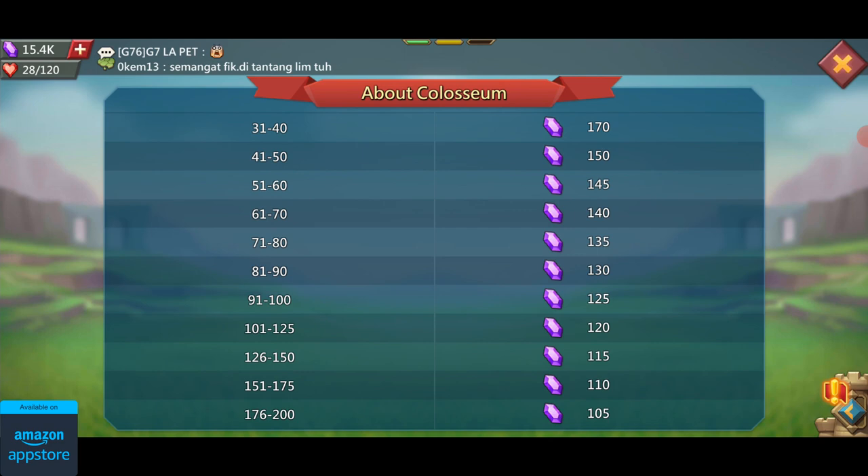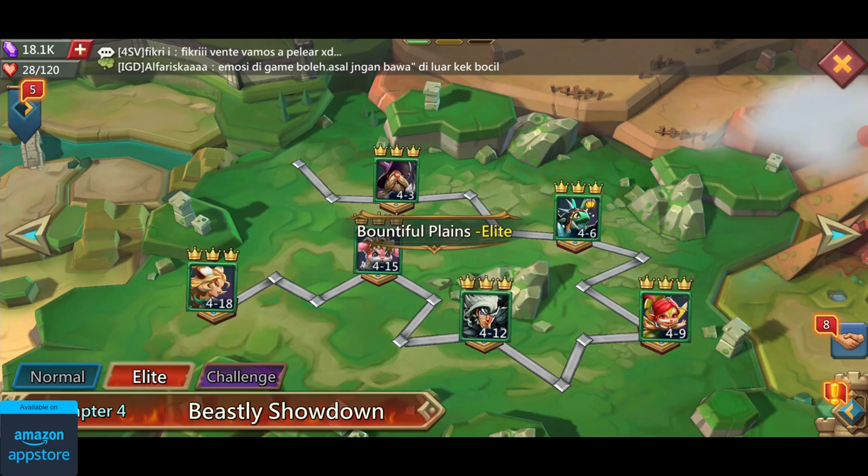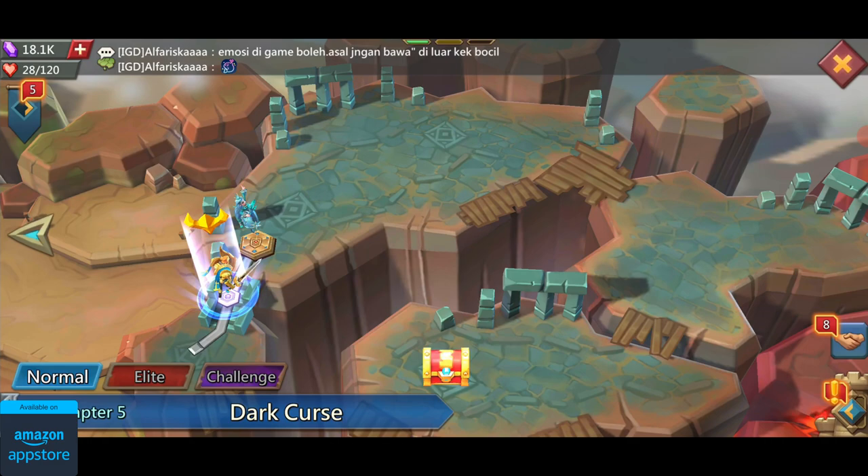The second way of using your heroes is the Hero Stages. These are battles where you get to use any 5 of your heroes to compete against opponents that keep getting stronger as you make progress. These stages give you all the items that you need to max out the free heroes in the game, so you need to make sure that you're doing them as frequently as possible.